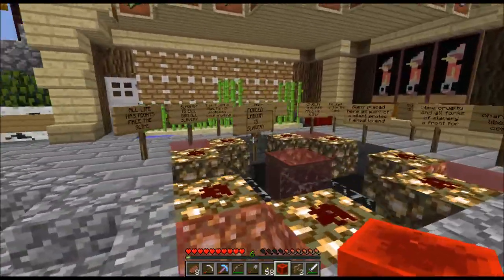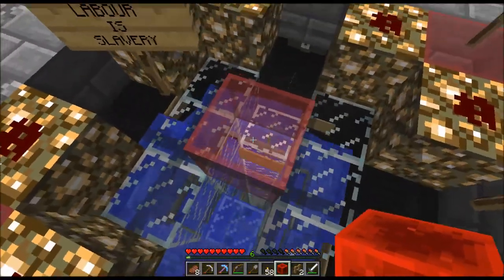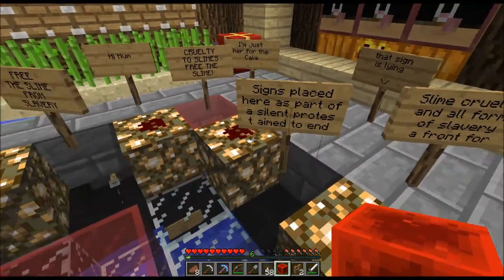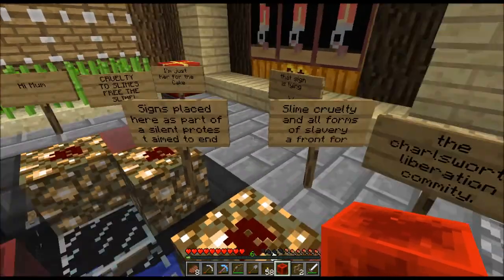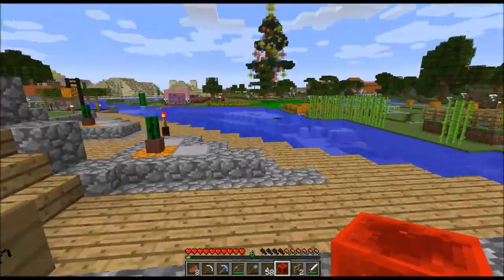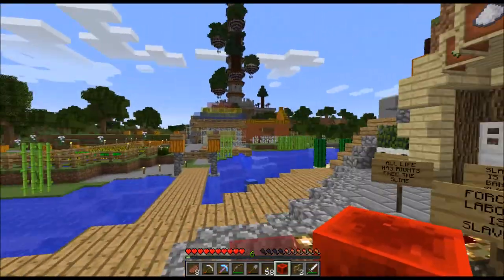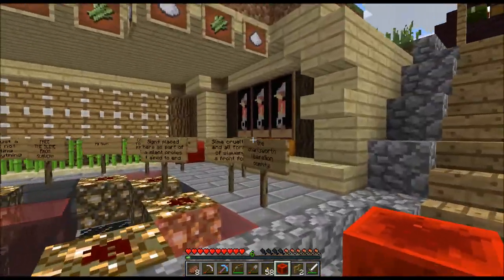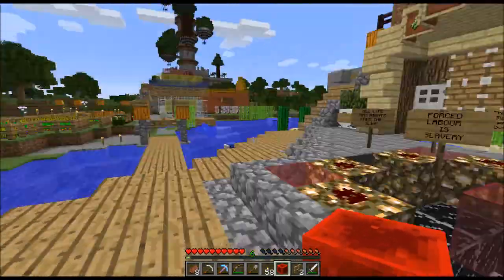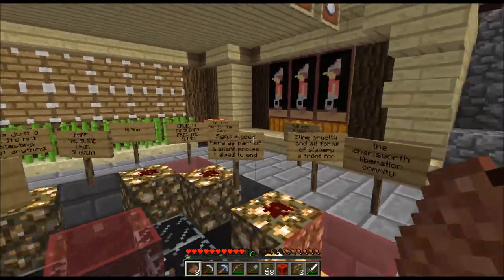Another thing I want to show you guys is we have a protest group. As you can see, some people have decided using Charlesworthian in such manners. There he is — it's slavery. Yeah, cruelty — free the slime. These signs are placed here as a silent protest aimed to end slime cruelty and all forms of late slavery. This is a front for the Charlesworthian Liberation Community. I have no idea who's part of that, so we're going to have to keep our ear to the ground and find out who these people are.